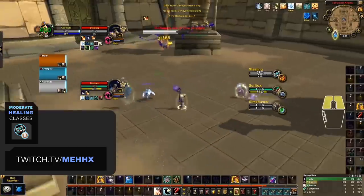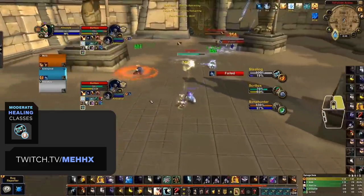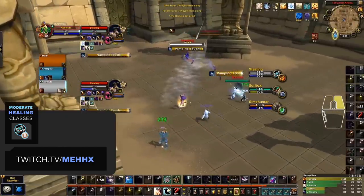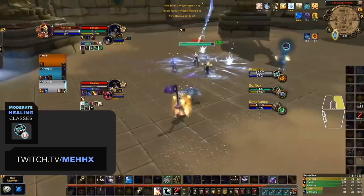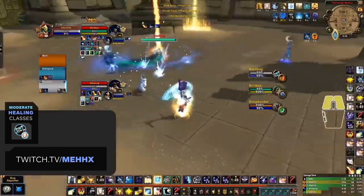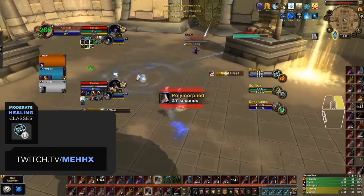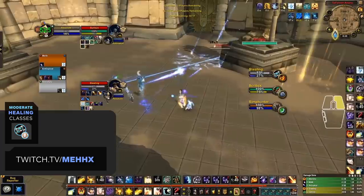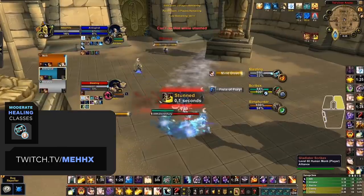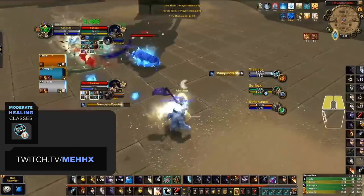Also classed as moderately difficult, we have Discipline Priests. Initially people may think disc is hard to pick up with its unique healing style and natural offensive playstyle, but to pick up disc you don't need that much experience. Disc healing is incredibly simple: keep up Atonement, Purge the Wicked, then Shadow Word, Penance, and Smite. That said, disc has one of the highest skill ceilings for healers, with cool tricks available — especially now with Shadow Word: Death being baseline and the addition of Thoughtsteal. Multiple defensive cooldowns and two schools of magic make it not too hard to pick up, but mastering damage-dealing, avoiding CC, and all the micro plays give it moderate difficulty.